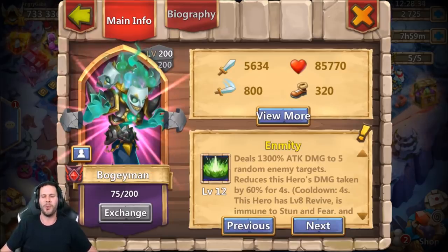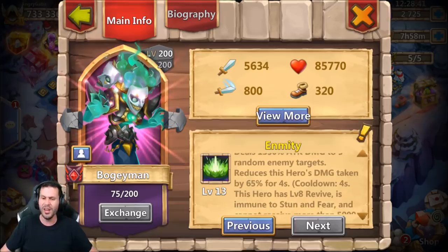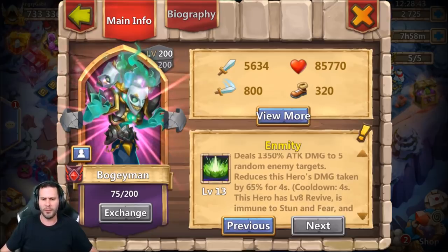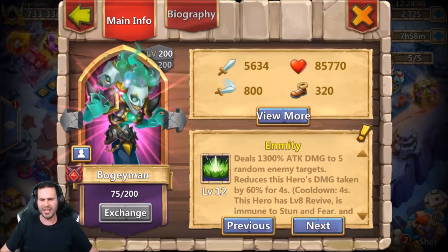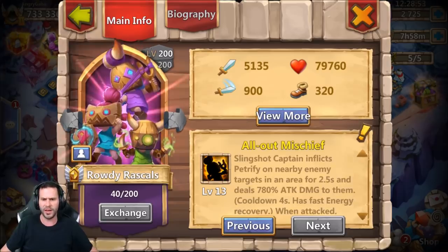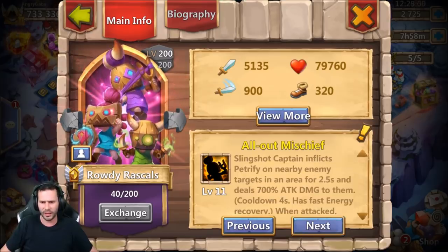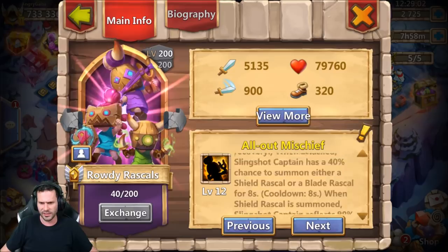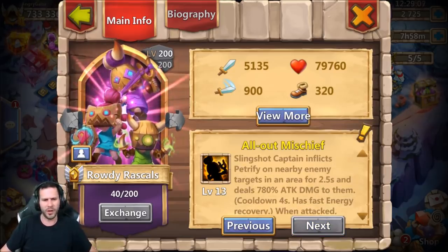Boogeyman deals 1300% damage to 5 random targets, now going to 1350 — a little bit of increased attack. We also got reduces this hero's damage taken from 60% to 65% — somewhat decent. He's still receiving 5,000 damage when something has reflect on it. Rowdy Rascals again don't really care about — it only changes his actual attack, which is so dumb. I wish they would have made Rowdy Rascals a little bit beefed up as well.